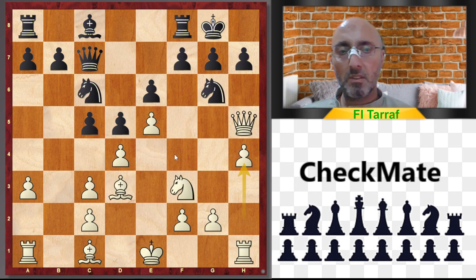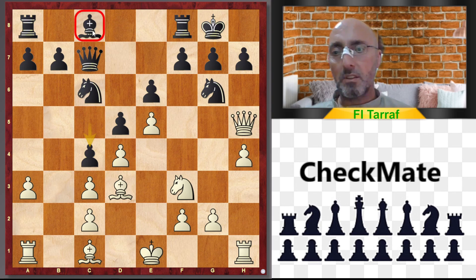Back to the game. After h4, it's better to play cxd4, but in the game black played c4, which is considered a bad move. c4 closes the center, and now the bishop will remain weak and boxed in for a long time.